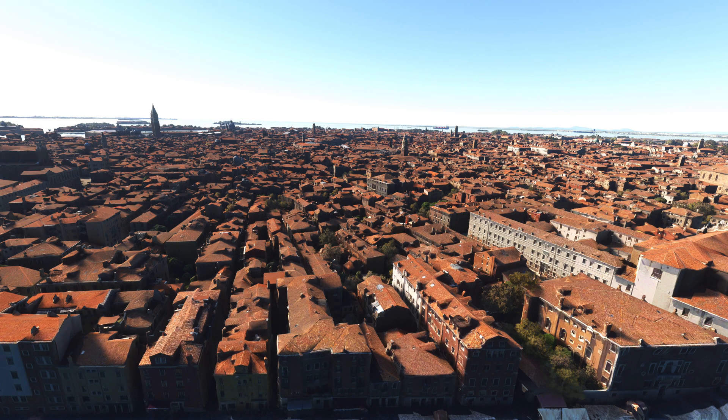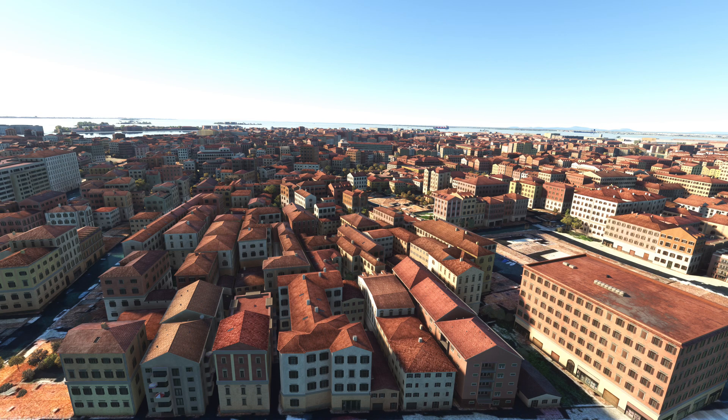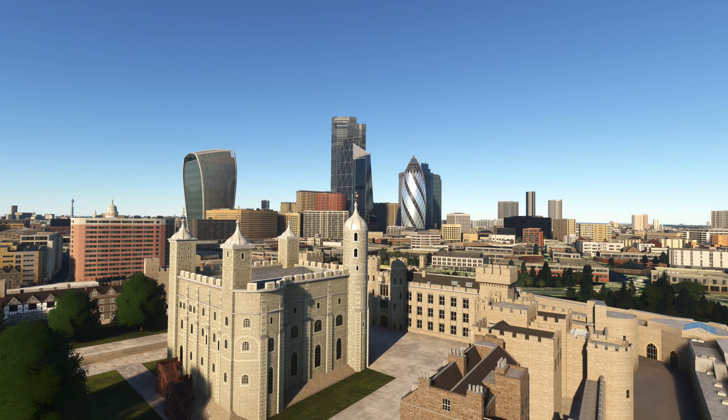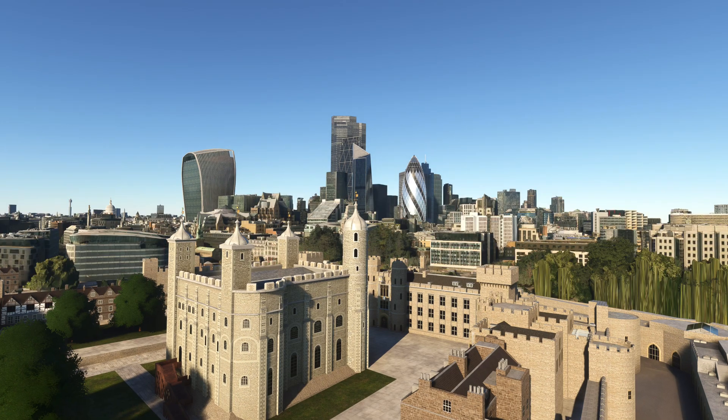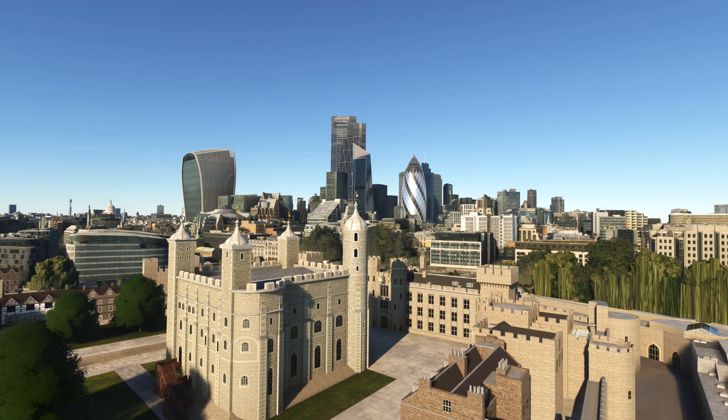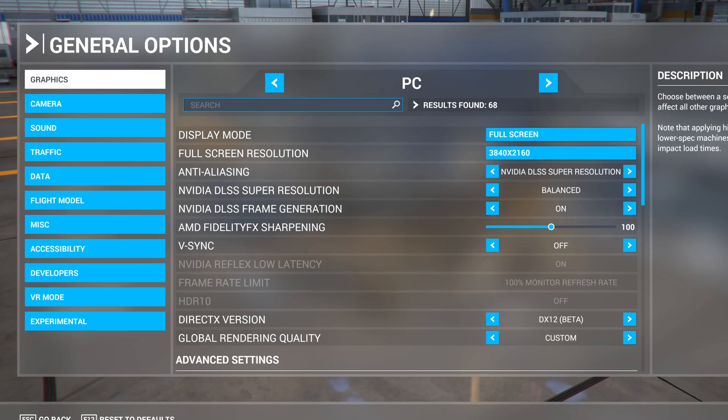Venice, Italy — look at that gorgeous town. Look at the Venice beautifulness when you turn photogrammetry off. Just look at that comparison from left to right — there is no comparison. Check out London: look at the trees on the right, look at that disgustingness. Again, look at the trees on the right, and then look what they become with photogrammetry off.